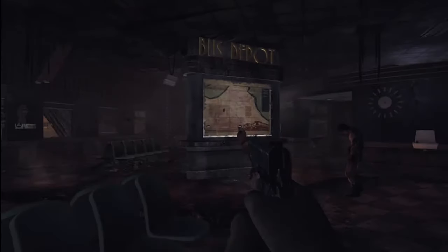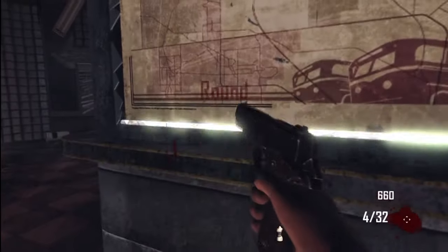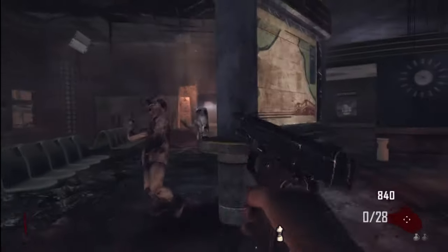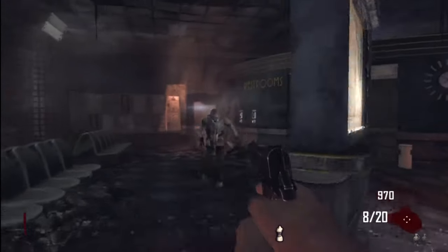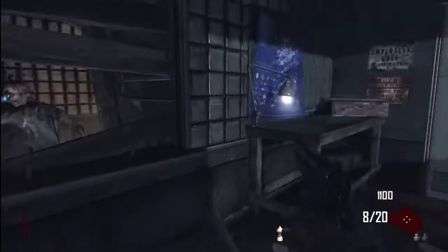So in the transit mode, is where you can hop in and out of the bus and go back and forth. The first piece that you're going to need is this mannequin. The first thing I like to do is clear out some of these zombies, make sure they don't get in the way of what I'm trying to do while I'm building, because it does take a little while.